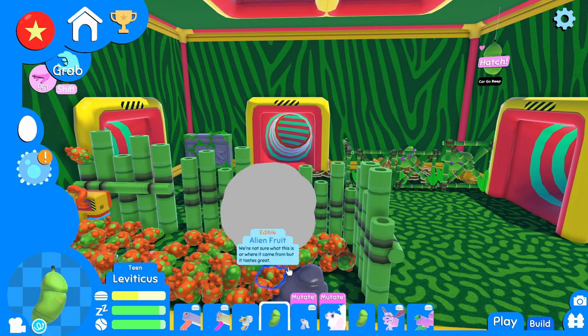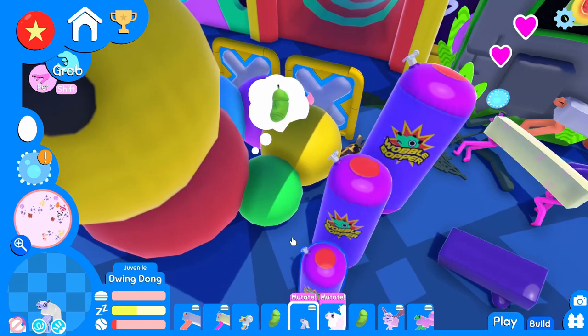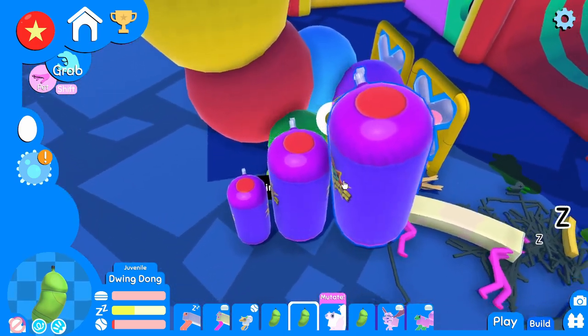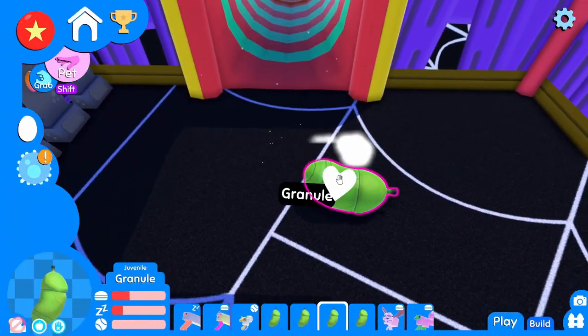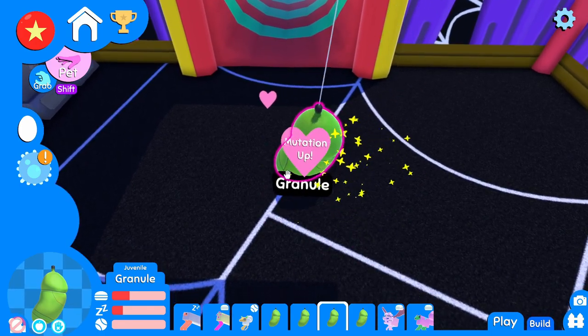I got a lot of pupations that are ready to happen. Leviticus, go up in your cocoon, my guy. Wingdong — wow, I didn't even know somebody could get caught back there. I don't even know if I could find you. Wingdong, I think the only hope for you is that you pupate. There you go — can I — yes, I can get you out of there. Woo! That was a close one, little buddy. And Granule — go ahead. I feel bad not taking care of you first, but we're running short on time. I got so much to do.